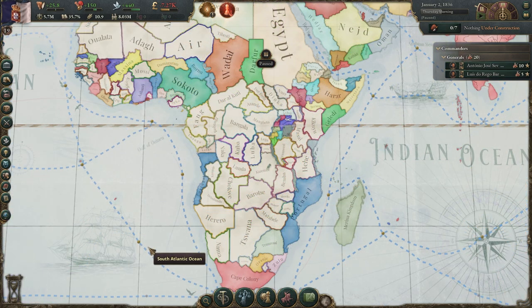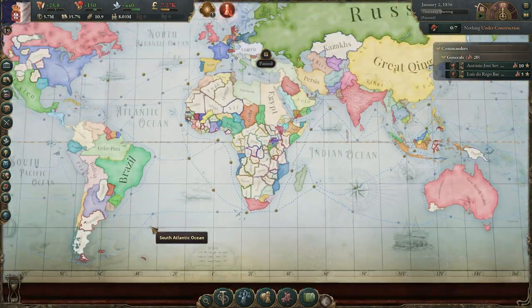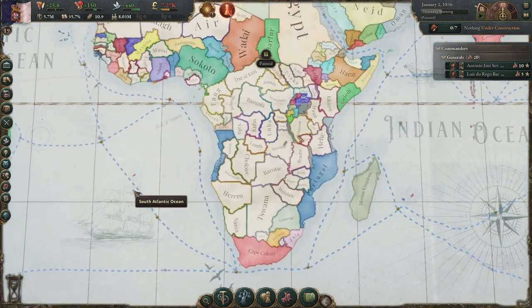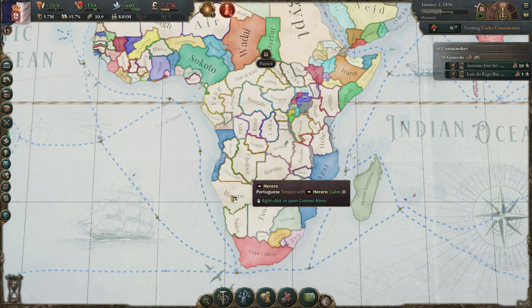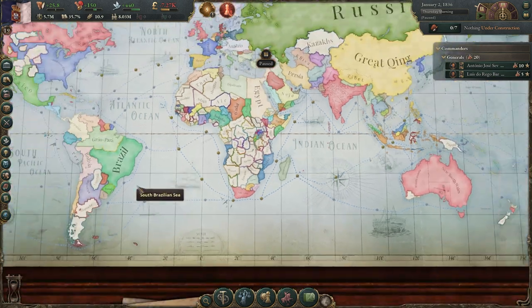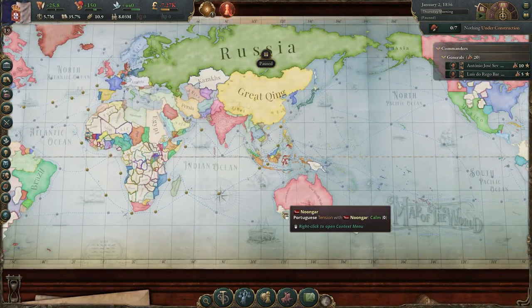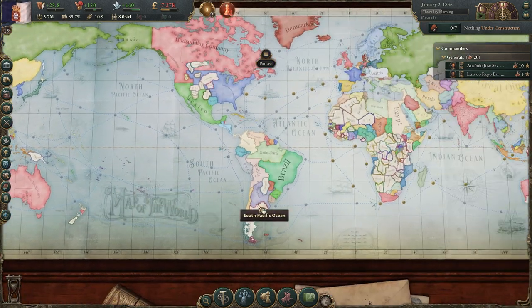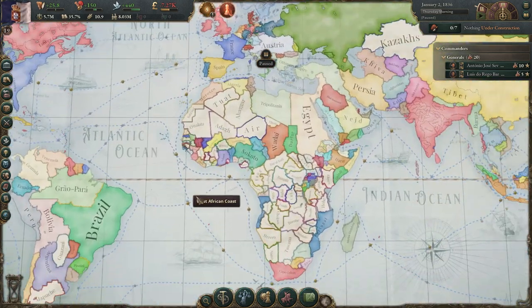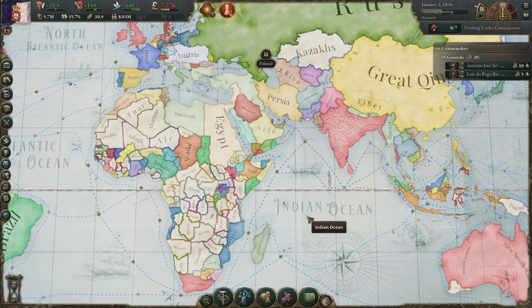So if you do decide you're going to colonize, you need to know where you can. Looking at the map, you can see all the states that are colored in — those are already colonized. The ones that have a colored border but are clear or white on the inside are colonizable. Africa has a lot of land you can take, Australia has a little bit, South America has a little bit, and America has some. Other than that, there's not that much land to colonize.